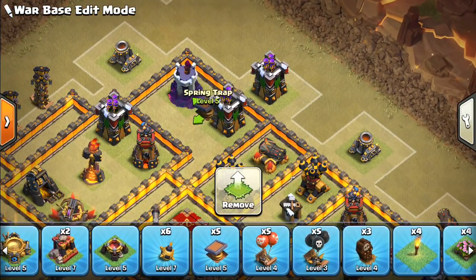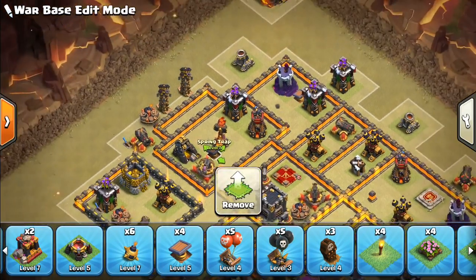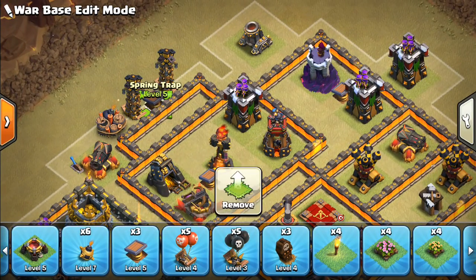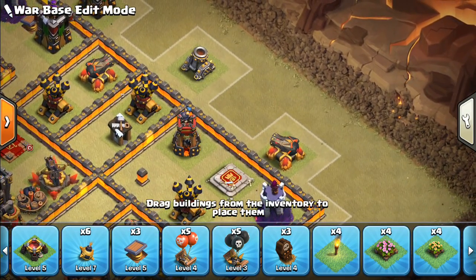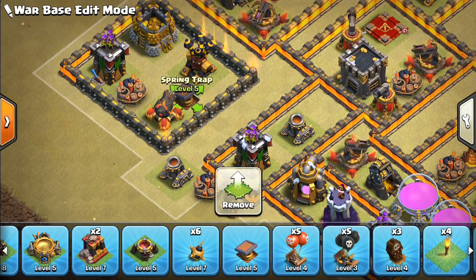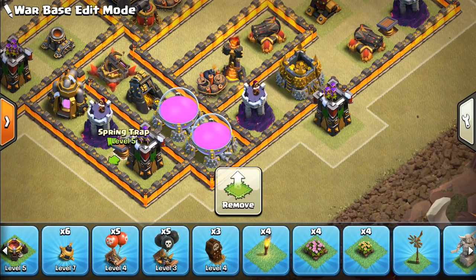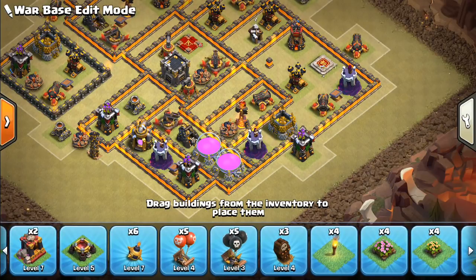Spring traps — generally want to favor them towards the town hall side, because that's less likely for a kill squad since the Wall Wrecker can't be used over there. We do want to put them on the outside of the base for witches generally speaking, because they can knock off some witches. We can put one over here, one in this compartment, and one down at six o'clock.